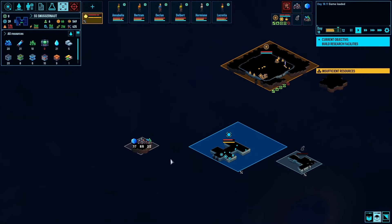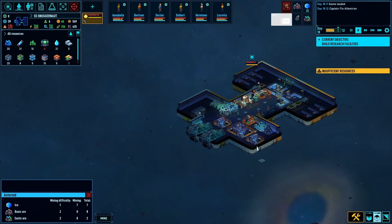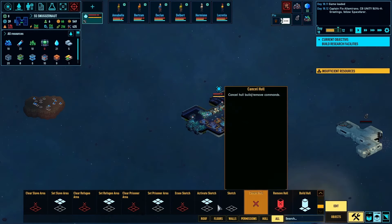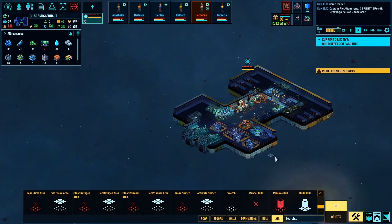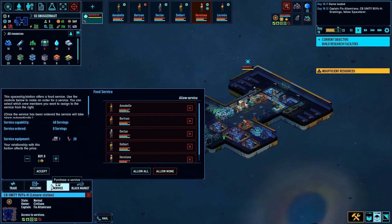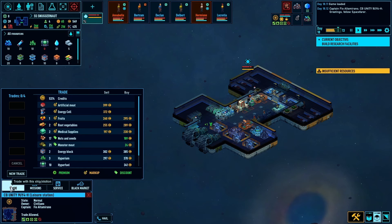Hello space friends, Captain Snuggles here, back in Space Haven to continue the voyage of the Snuggernaut. I'm using the word continue very generously there, because last time we only took the very first jump of our voyage. As a reminder, I'm on a real-life humanitarian mission as well, raising money for my local children's hospital. Please consider donating via the link in the video description — it makes a huge difference for sick kids and their families.